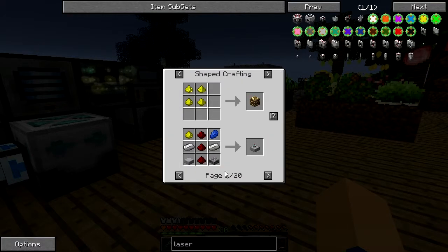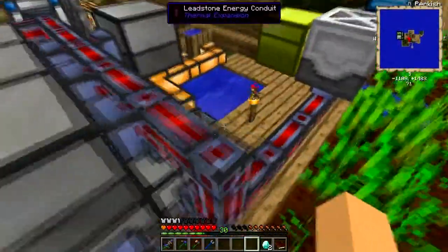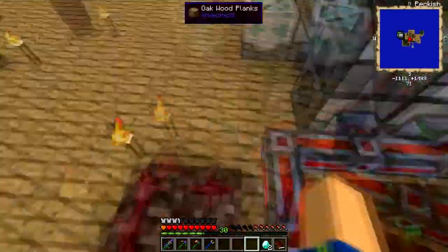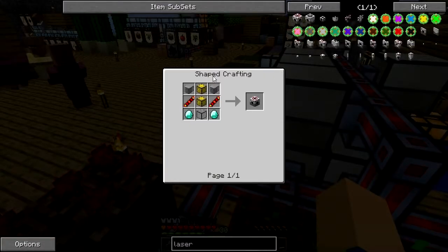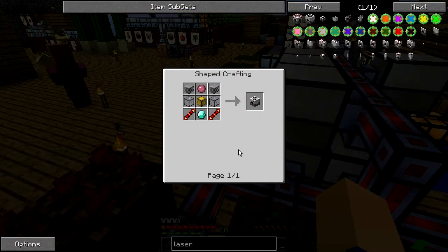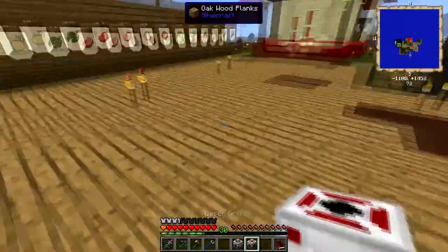One thousand — and this gives me two fifty, so I need four for each. I need a bunch of other stuff, another watch. Let me get this all cooked up and I'll get ready to make them and place them down. Laser drill, pre-charger, and a laser drill. Cool, now I'll find a decent place to put it.